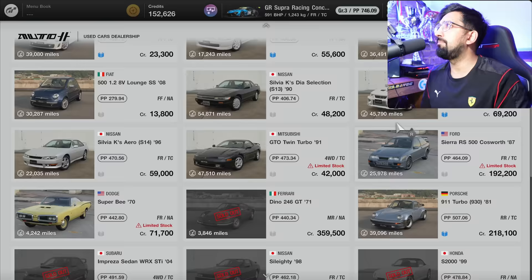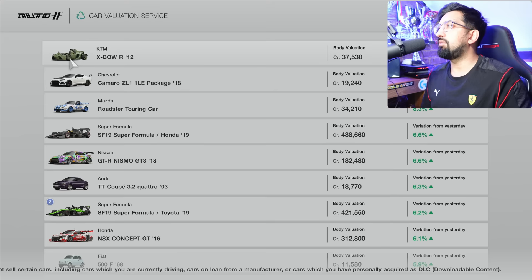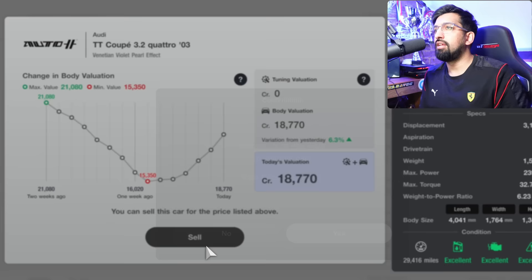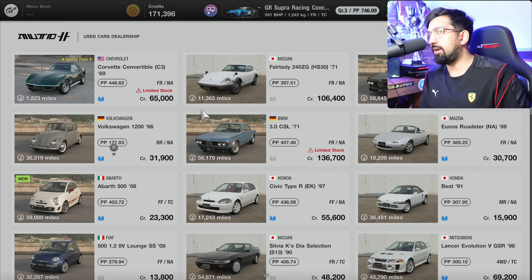If you don't have the money and you've completed the game, you have the car valuation service where you can see the cars you can sell. Don't be too impacted by the variation green figures — these are all at a massive discount, so you're going to make a massive loss selling. For example, a GT3 selling for 182 is a big haircut. So it's really for duplicates or cars you don't care about. It's a nice feature that I asked about for a long time in videos and they've finally added it.